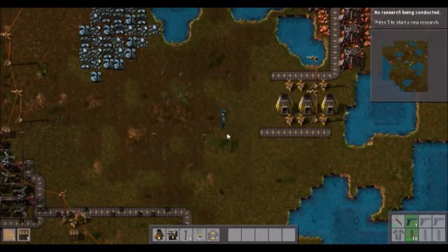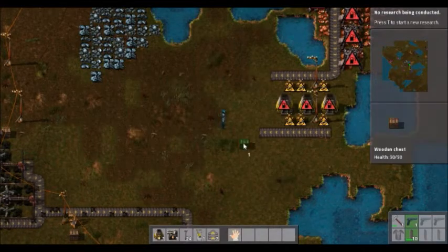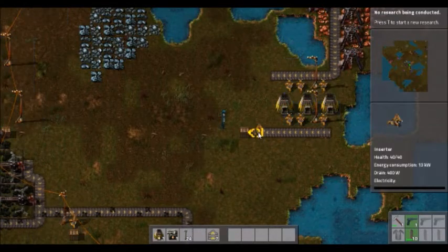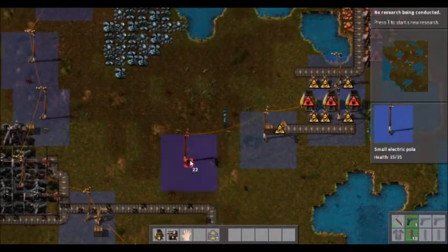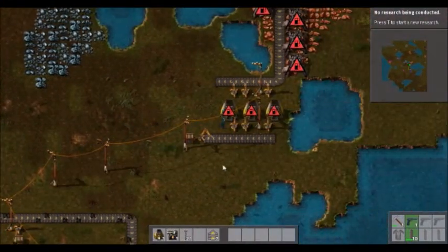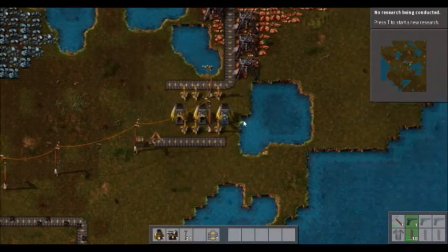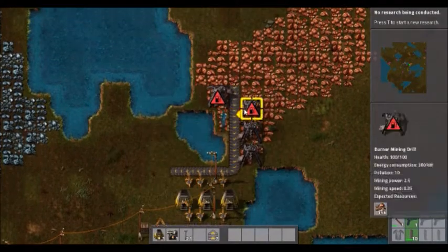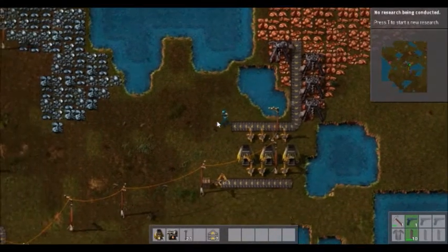Eventually we will replace them with better boxes because each different kind of material box holds more. Wood boxes hold less than iron or eventually steel boxes, so we do want to change the boxes, but it's not really a priority right now. I'd rather save that iron for other things. Once this is done, we're going to take whatever iron is being produced and we are going to build a bunch more steam engines on the back of our energy because we're going to need a ton more energy soon. Those electric mining drills really use a lot of energy.